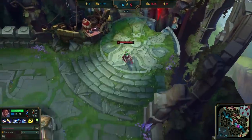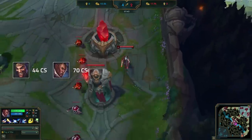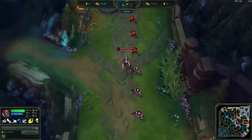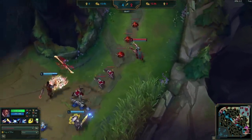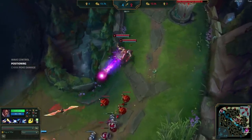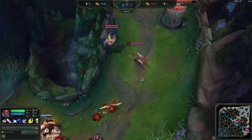7 minutes and 30 seconds into the game, Doublelift is already ahead 70-44 CS against a Draven/Leona lane. Vel'Koz is overpowered, but Doublelift's wave control and keeping the wave away from Draven's tower is playing a big role in this lead as well. Once he returns to lane, the wave is already pushing towards him, so Doublelift safely stays back, playing to mission 2, and waits to farm while only walking up to last hit — something we went over in our last video.